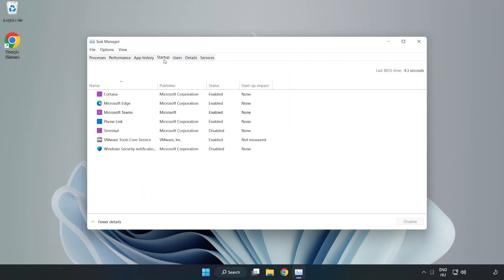Click Startup and disable any applications you are not using. Close the window.